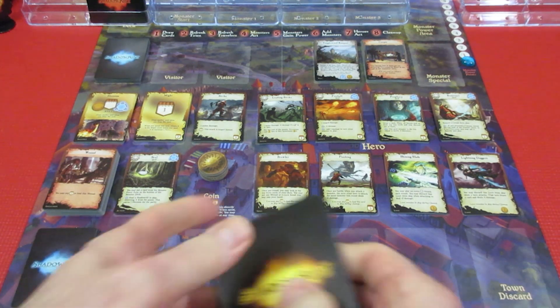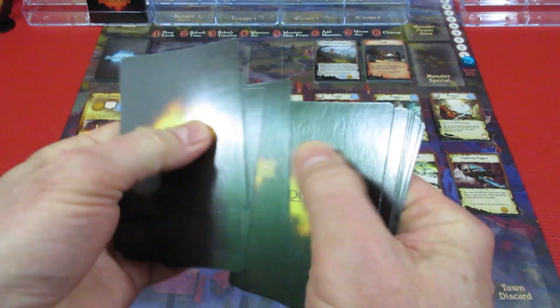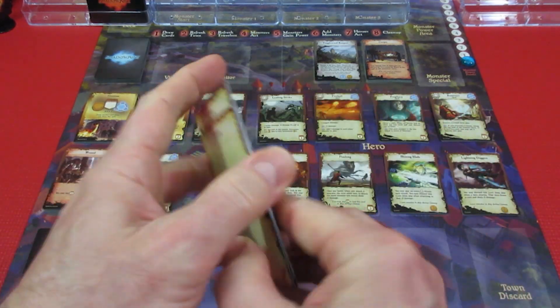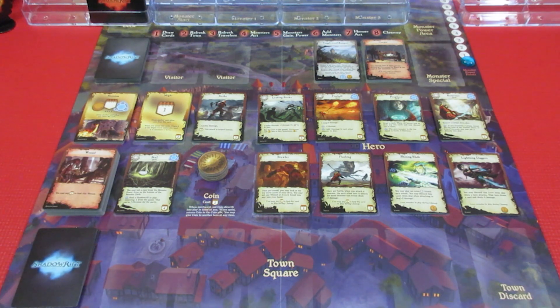Player two shuffles up and draws five cards. Let's see what we've got: a prowess, another prowess, a strike, prowess, and another explorer. That's step one. Next is to refresh the town.